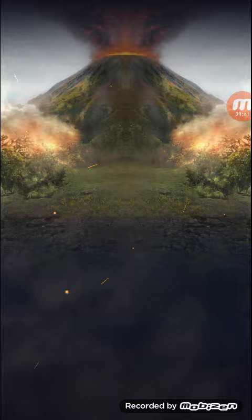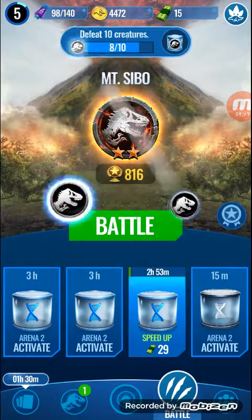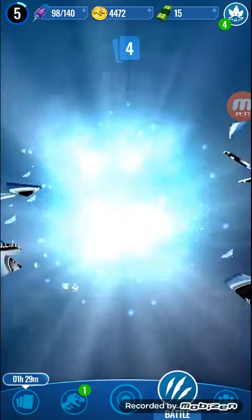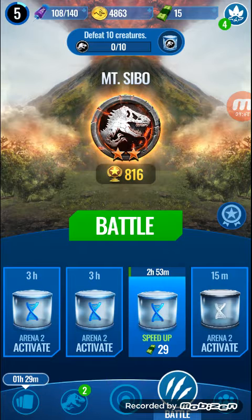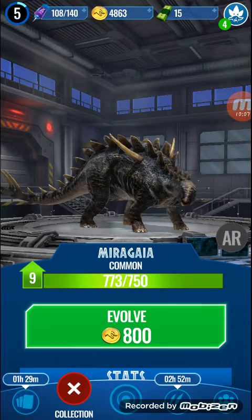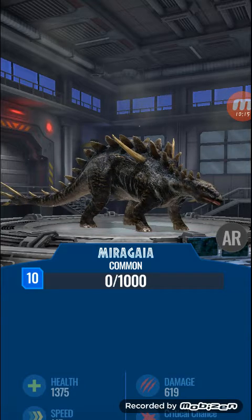We have about a minute and a half left. We have an incubator to collect from defeating 10 creatures — you get really good prizes. We need the darts. Majungasaurus can level up now, that's cool! And Amargasaurus DNA — nice. Let me show you how to upgrade dinosaurs. Here we have Majungasaurus — it's a pretty cool dinosaur. I just don't have it in my team right now because I have so many rares, and rares are better than commons. We're going to evolve it to level 10 because it'll have a good hybrid.